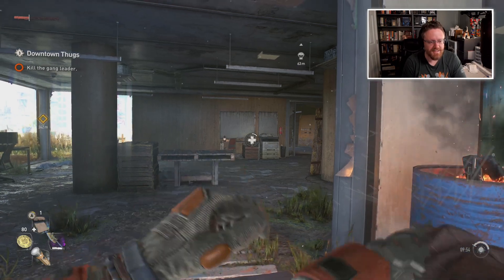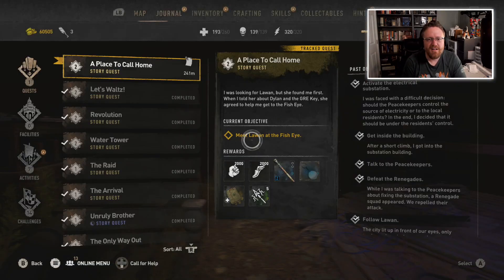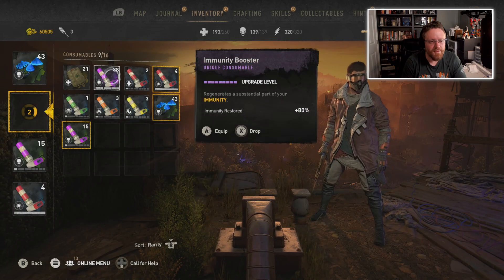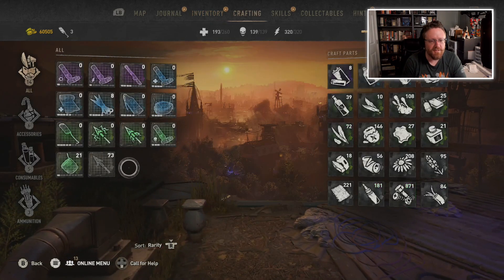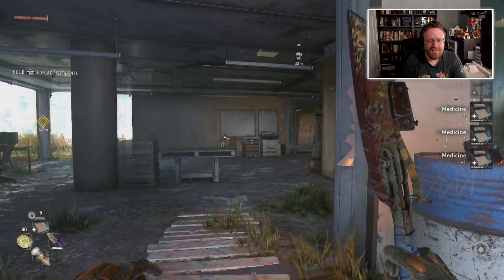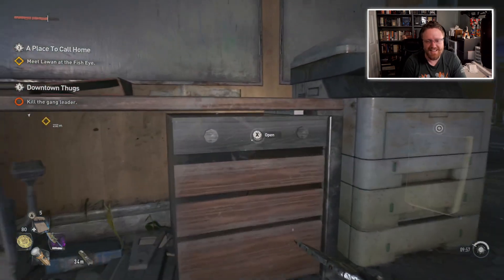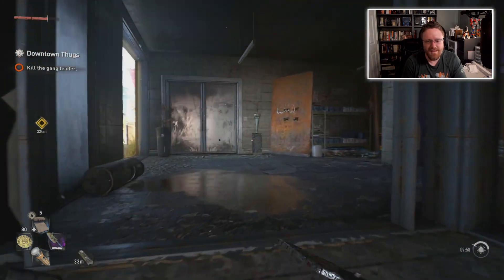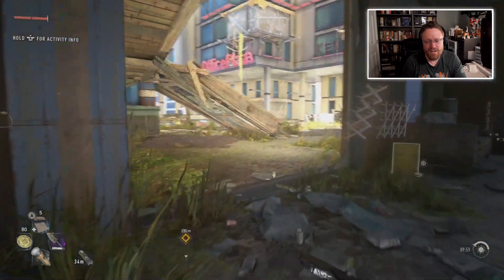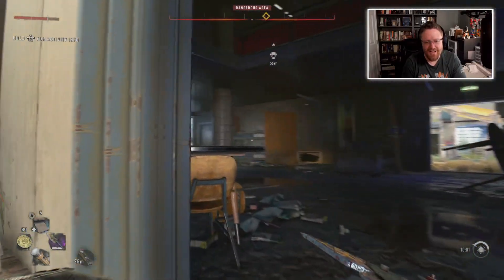I should probably heal before I get to the next fight. That is my last of those cheaper heals, so I should craft some healing. I've been upgrading my medicine and I've got so many crafting resources - this is kind of ridiculous. Basically, I use my crap resources for as long as I can before crafting any new ones. And so now I'm going to suddenly have much better medicine than I've had in the past because I finally actually crafted new ones.